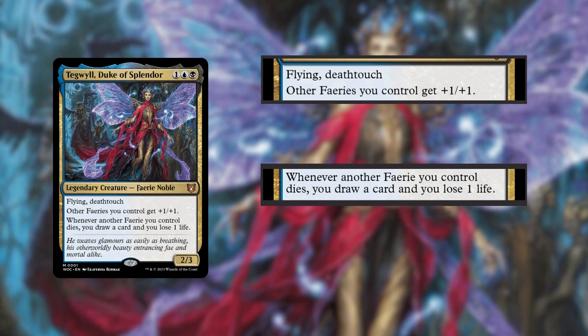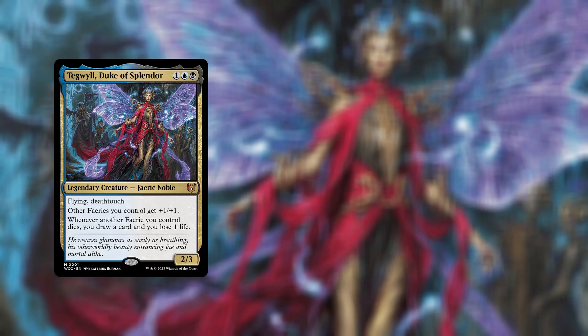Tegwil is going to give all of your other fairies +1/+1, and whenever they die, you get to draw a card. Simple — we're making a fairy deck, right? Not exactly. There's another brand new commander lurking within, and that's Alayla, Cunning Conqueror.